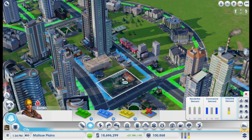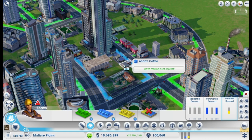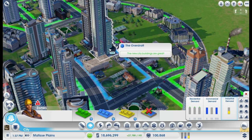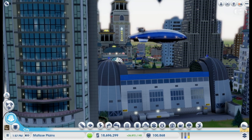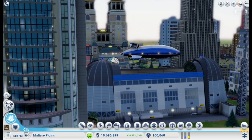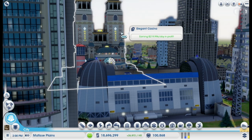Now we'll go over some tips on how to use these great new buildings. For the balloon parks, these are really ideal for the middle of a neighborhood. Surround these parks with commercial and residential to maximize your Sims' happiness. For the Airship Hangar, this building only carries medium and high wealth tourists, so you want to place it in your wealthy commercial district or near your high-end casinos.